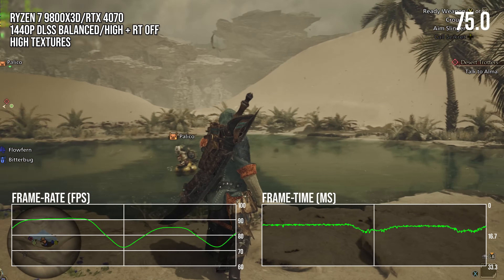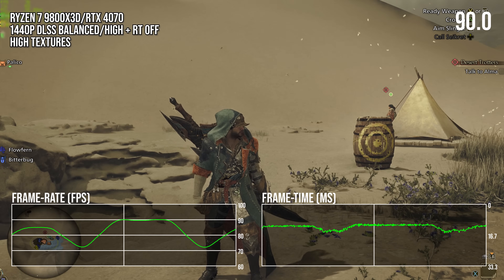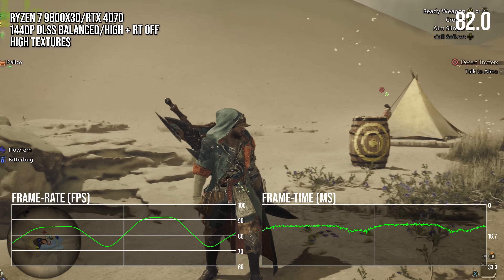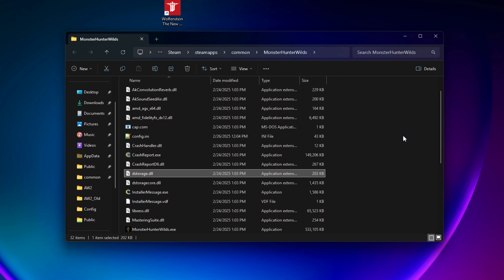Here's where I have to start theorizing. It's not the CPU, and it's somehow related to the GPU. I cannot be 100% positive as to why this is occurring, but if I were to hazard a guess, I think I'm seeing behaviors related to DirectStorage decompression. Going into the game files, one can find DirectStorage DLLs, which make me think the following is happening.